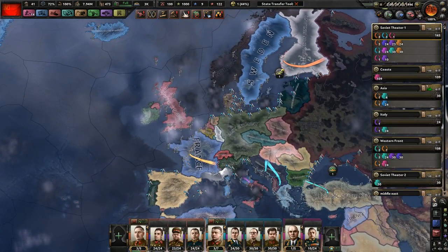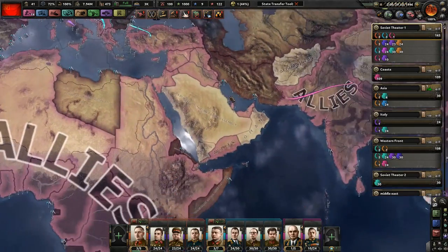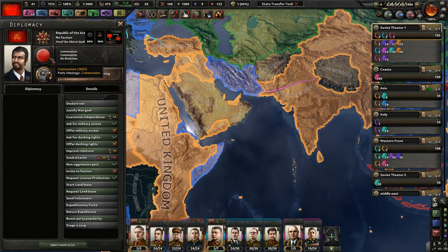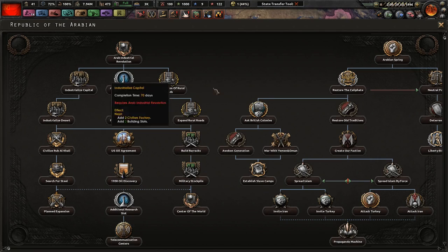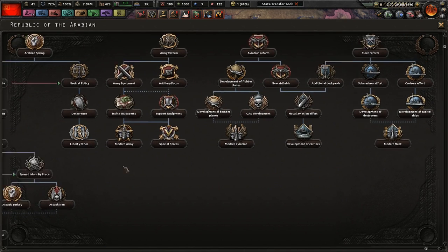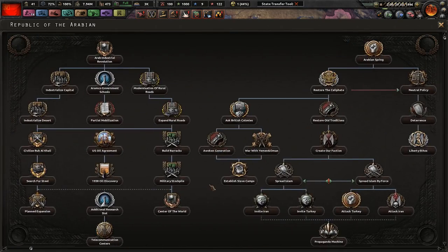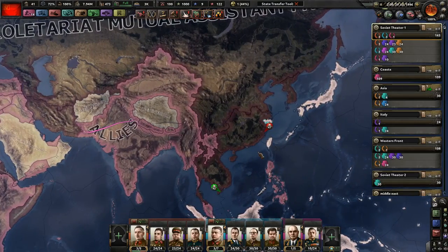I did install the Colored Puppets mod, but apparently you have to wait like 30 days before it actually takes effect. Wait — Republic of the Arabian Assembly? What the heck is this? Did they go neutral policy? How'd they go communist? The Jewish uprising? Oh — can you say Jew on YouTube? I don't know about that.